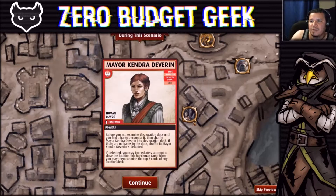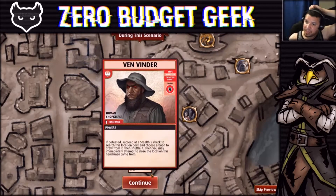Mayor Kendra Deverin — there's no check to defeat her. Before you act, examine the location deck until you find a bane, encounter it, then shuffle her back into the deck. If there are no banes, shuffle it. She's defeated if defeated — you may immediately attempt to close the location and examine the top three cards of any location deck. She's going to be a pain because you don't actually defeat her; you basically just dig another card deeper.